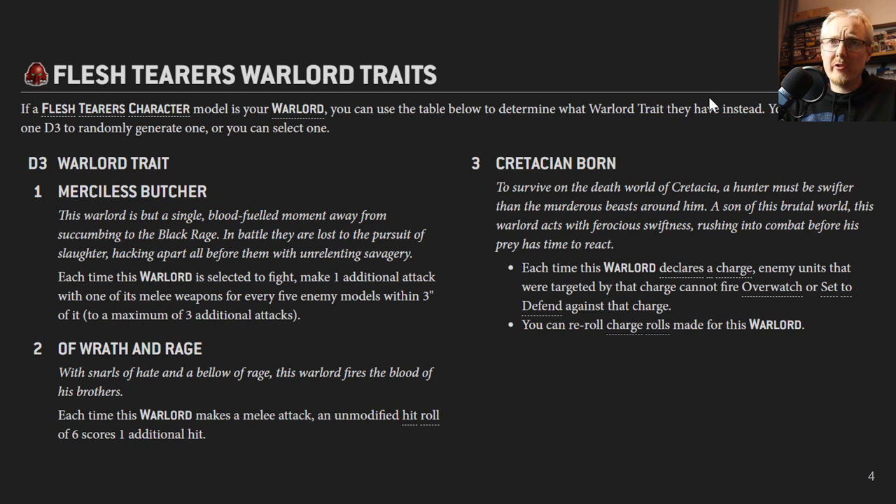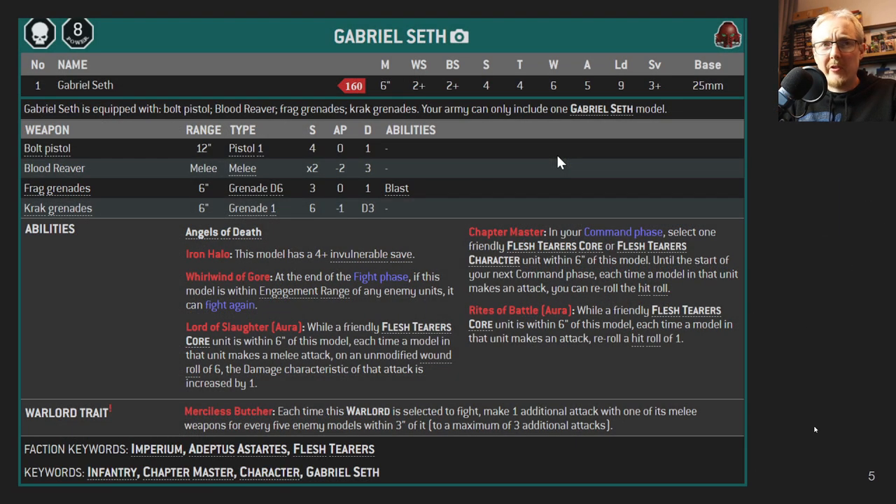The Flesh Terrors have three Warlord traits. The one I like most is Creation Bourne: when you declare a charge, you can re-roll the charge and the enemy cannot fire Overwatch. Wrath and Rage grants an additional hit whenever you roll a six — but with only five or six attacks on a Warlord, you're probably looking at one additional hit, which is low value compared to options like Imperium's Sword from the Marine Codex. Merciless Butcher is like a death vision: for every five enemy models within three inches, you make additional attacks up to three — pretty situational, maybe giving a few extra attacks once a game.